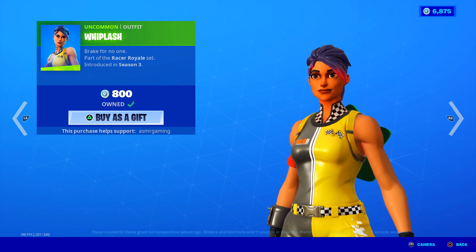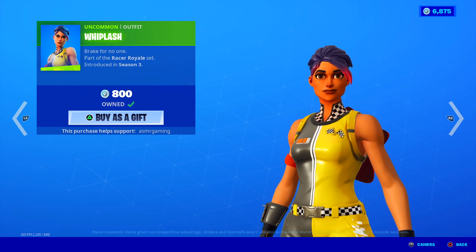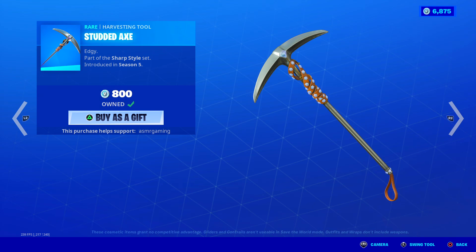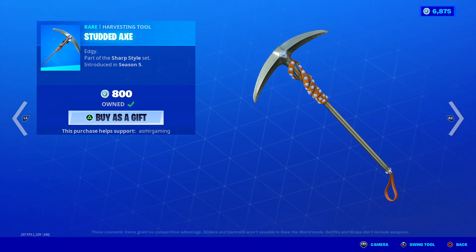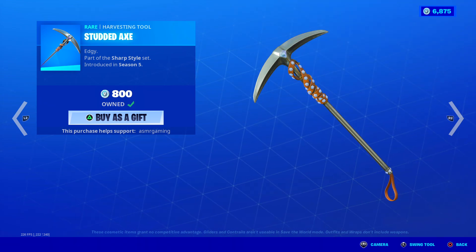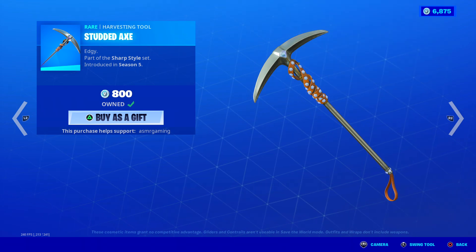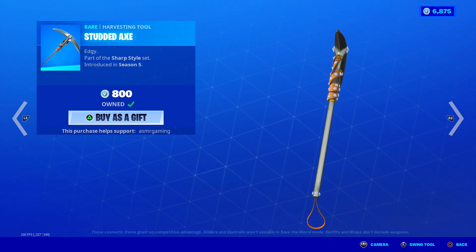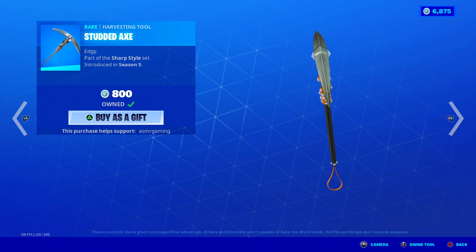Whiplash is back — popular tryhard skin. Uncommon, 800 V-Bucks. Break for no one. She's a very popular skin. Players that are really good use her in creative and arena. Over here we got the Studded Axe — probably my favorite harvesting tool on the item shop today. Very quiet, nice sound, nice design. Sadly no unique animation when you strike, so sound and design is probably all it has going for it. But it's very, very quiet, and that's what I like the most. If you ever get annoyed from loud harvesting tools, this is the one to get. It looks very nice — simple but effective. Really, really quiet. I love it. Studded Axe — edgy.